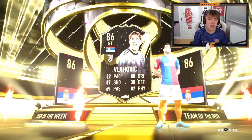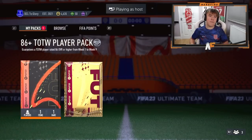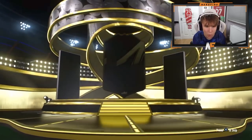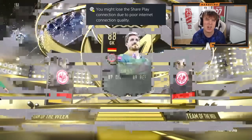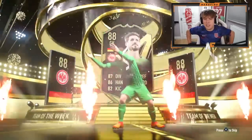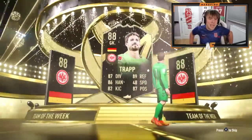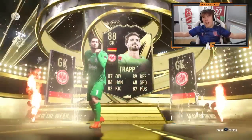McCann up next for the Team of the Week player pack — 86 plus. Germany again, goalkeeper this time. Oh, 88 — I thought it was gonna be 86. His base is 86 but still, it's not great seeing a goalkeeper. We don't want to be seeing keepers — come on, show some bigger pulls like Salah.